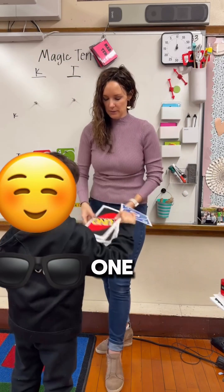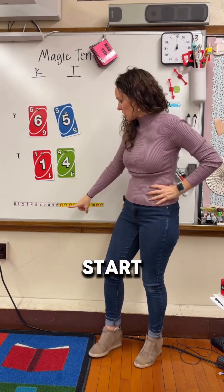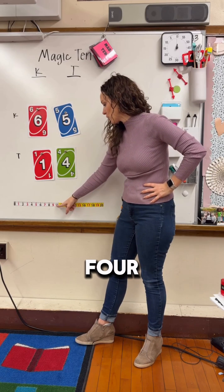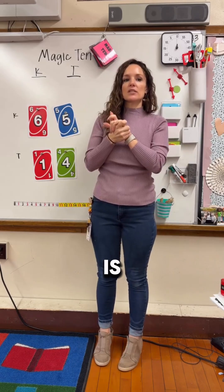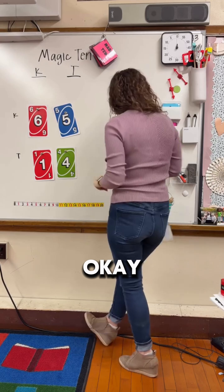Eight. So you guys have six and five. Let's start at six and add five more. Ready? One, two, three, four, five. When you put six and five together, it's eleven. Who is closer to ten? You guys, right. Okay, so I'll give you a point.